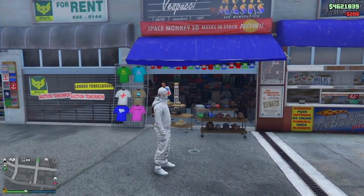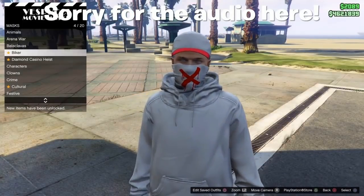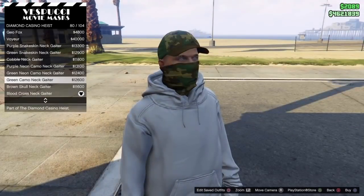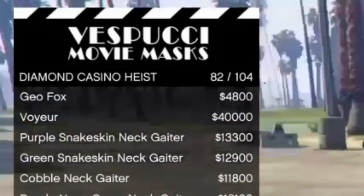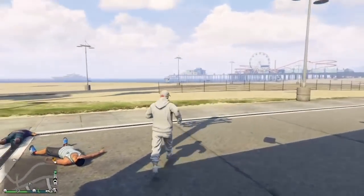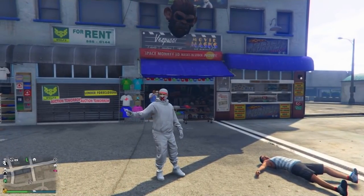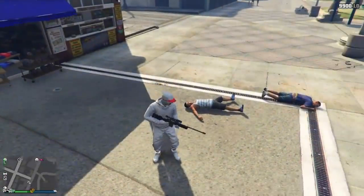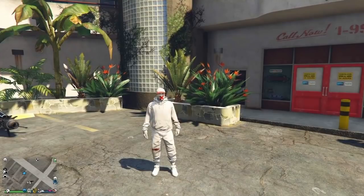Now we're at the mask store. Head over to the mask rack to access it. A lot of you guys say this mask is modded — it's not. It's just under the Diamond Casino Heist masks. A lot of you ask where I got the mask with the red X on it — it's number 82 at 104 in the Diamond Casino Heist masks. It's just a normal mask. The only glitch in this outfit is to get the joggers, and that's pretty easy, completely solo and free.